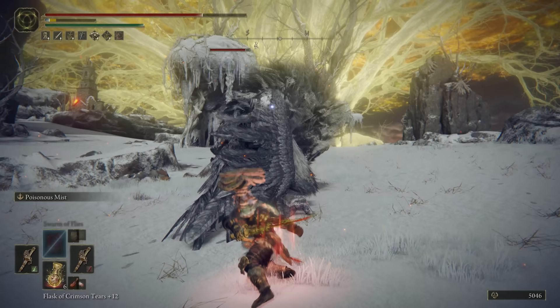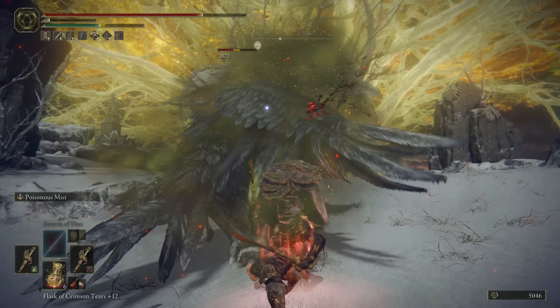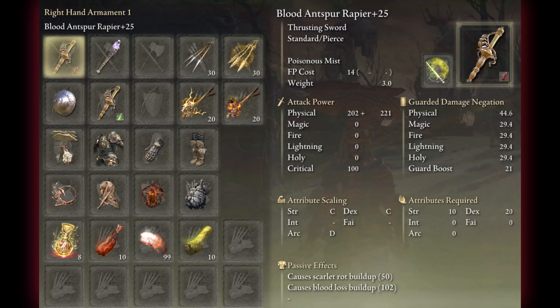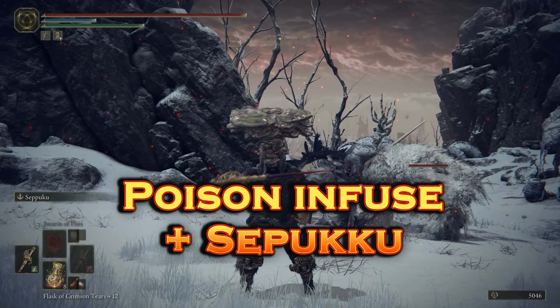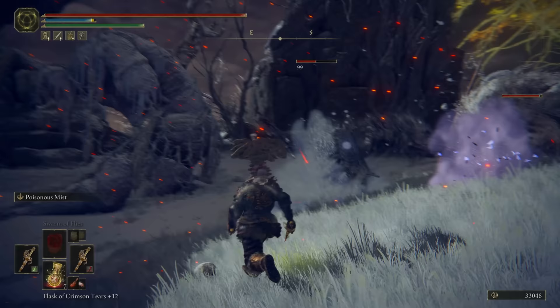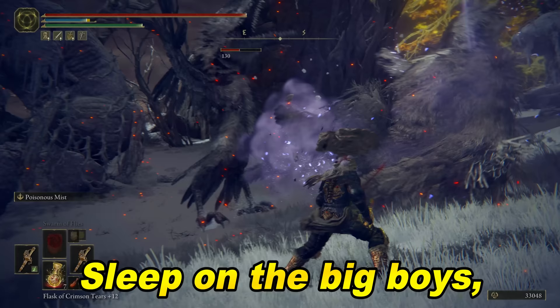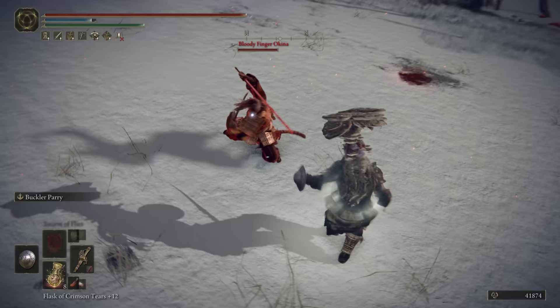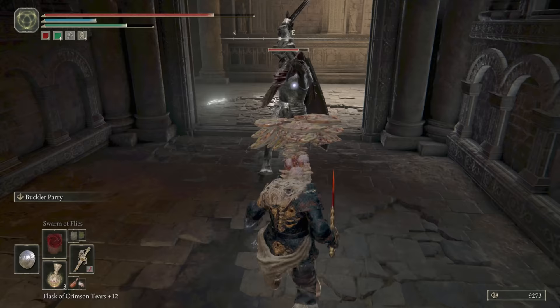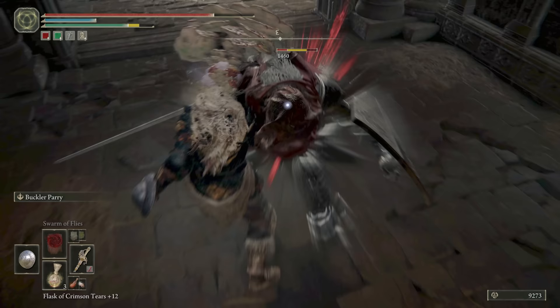Our weapon of choice here is Dual Ants for Rapiers. In the main hand, we have Blood Infused for Scarlet Rot and Bleed buildup, but using the Poison Mist Ash of War. In my left hand, I have Poison Infusion but using Seppuku for Poison, Rot, and Bleed. Using Sleep is especially good against the bigger enemies because they walk right into the Sleep Clouds. But for smaller enemies, we have a second option: the Parry into Critical Attacks. If you're trash at parrying, don't worry — I am too.